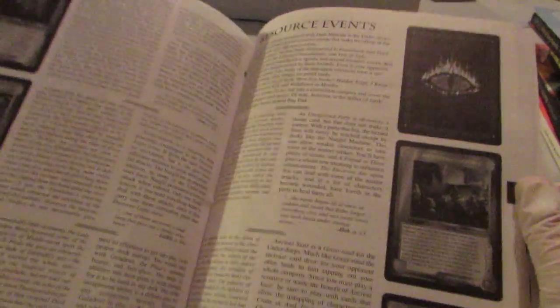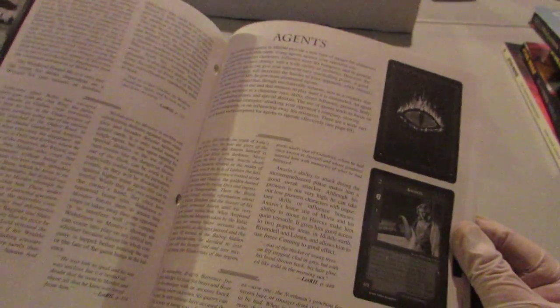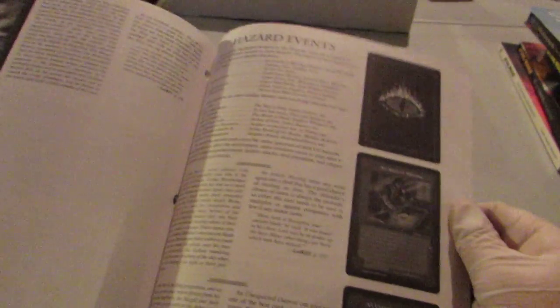This is the start of that, and there are fewer cards in this set so this is a smaller book. Here's resource events and it walks you through all of them. There are a lot of resources in this one. Here's agents — that's the new card type — and this walks you through how to play these and how they work. They have kind of a purplish tone versus any of the other colors used at that time. Then here's creatures and hazard events from this set.